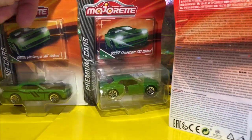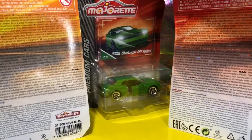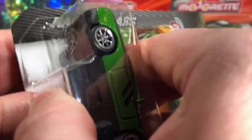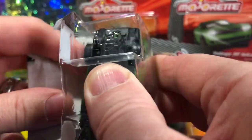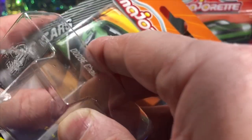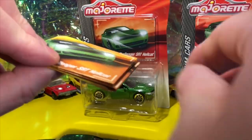All the cards are basically the same except for the racing car one, which is a bit more orange. Let's open this one up — that's how you do it with a Majorette, just from the bottom. It's also got this little card inside which is going to tell us the other cars in the series.